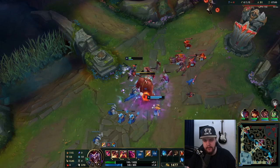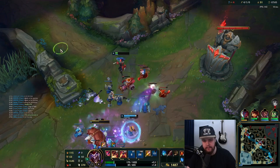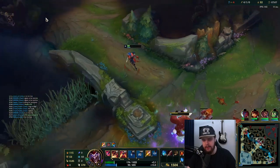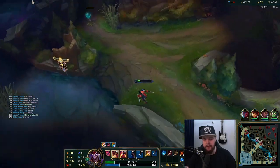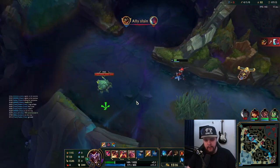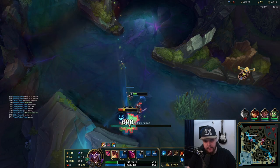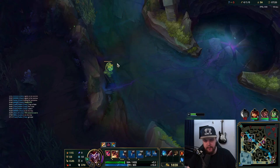Okay good, that clears the wave — should be fine. It just kind of sucks, I was really hoping Annie would have a stun for that. I can't kill him obviously because I'm literally one HP, but I can take the scuttle here. I'm just gonna smite that because I have an extra smite.